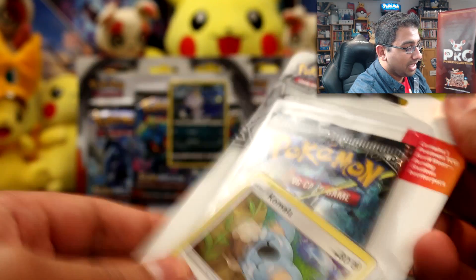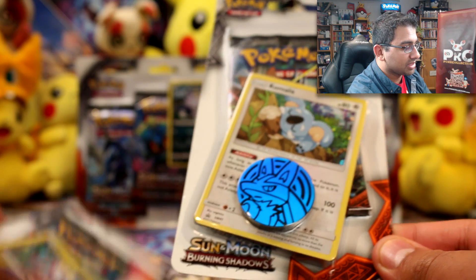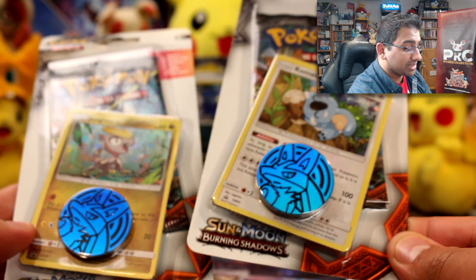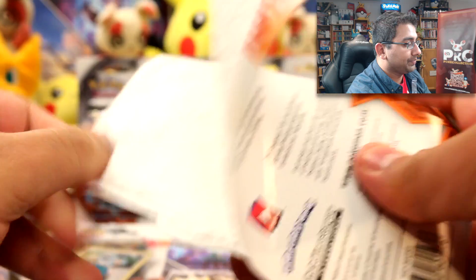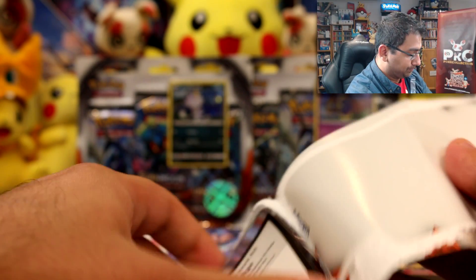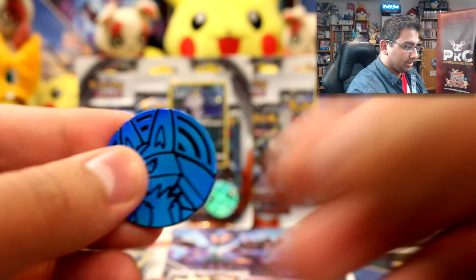Okay, so the check lane blisters — one features Komala and the other features Jangmo-o. They are Black Star promos SM40 and SM41. We'll start with Jangmo-o in numerical order. It also comes with a Lucario coin.